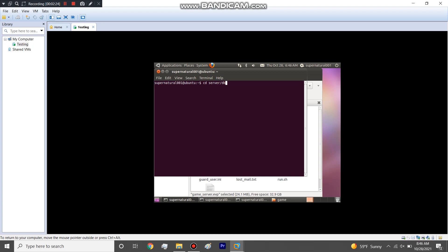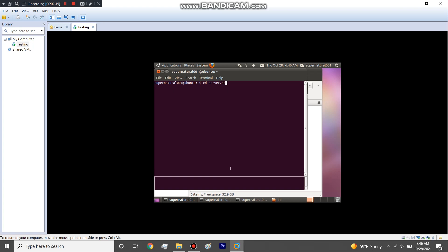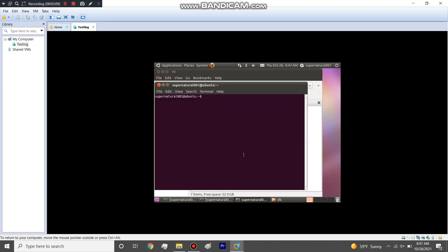As I explained in my first video, you're going to use the CD command to run the EXE files within each of the three folders. First: CD server/DB — successfully connected. Minimize that. Then CD server/login — server connected. And now CD server/game to get the game server online.